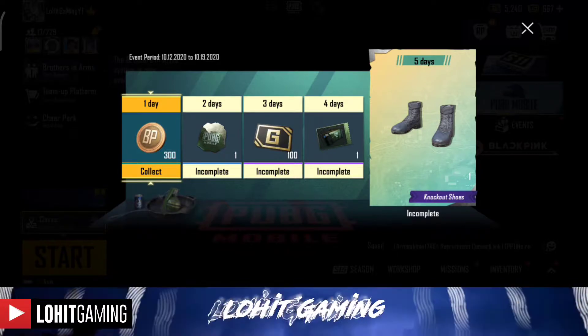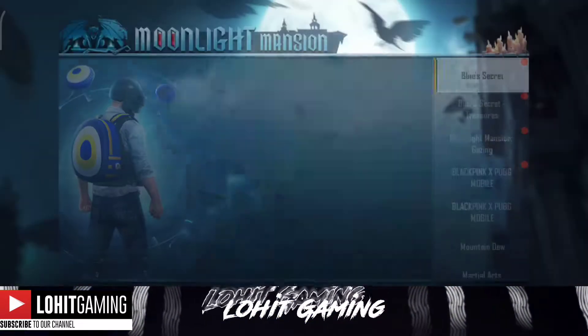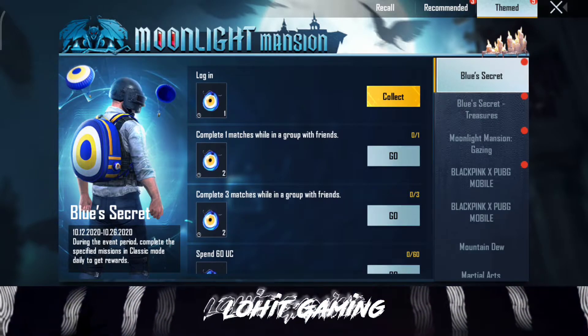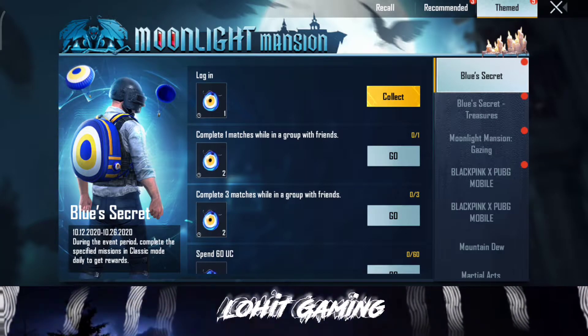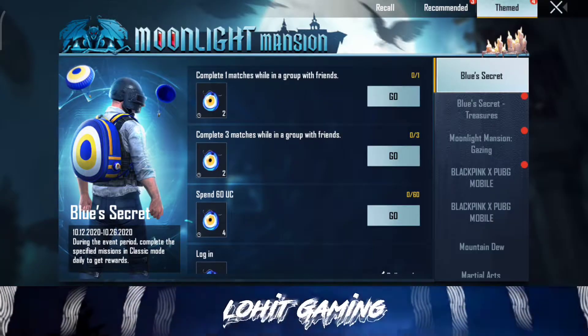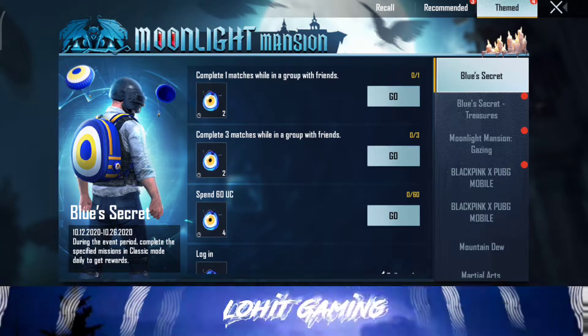So guys, let's go to the event. The first event is at the top of each event — we've got a blue secret here. So if you use the event, you are valid for 26 days. For 26 days, you have 15 days of this event. So if you complete the missions and take an ICU point, if you don't have ICU and patients, they've got an ICU.